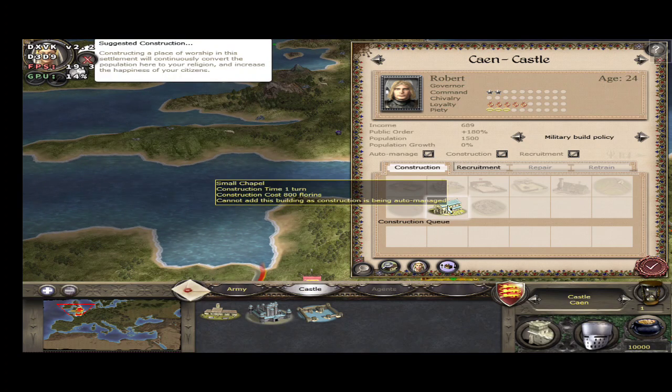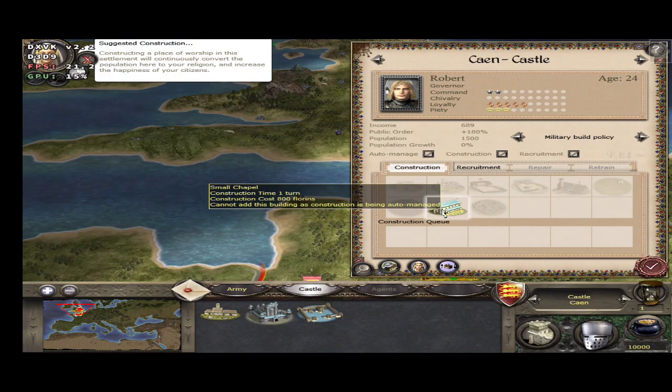Constructing a place of worship in this settlement will continuously convert the population here to your religion and increase the happiness of your citizens.